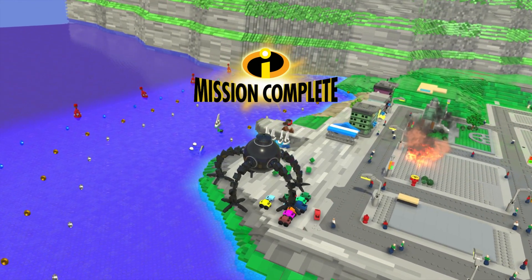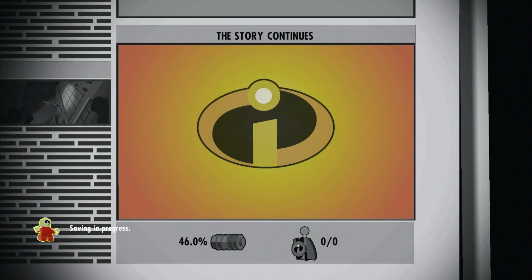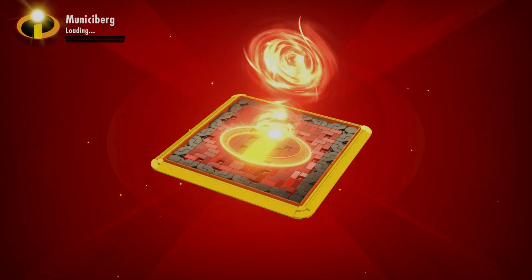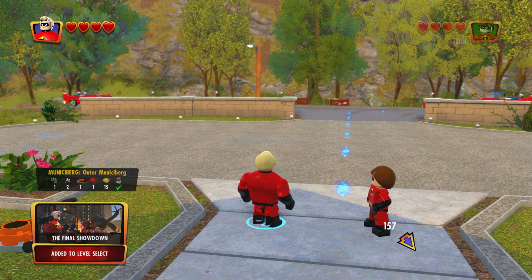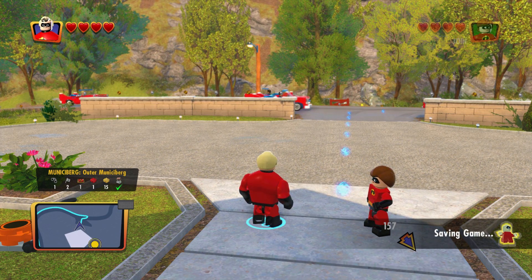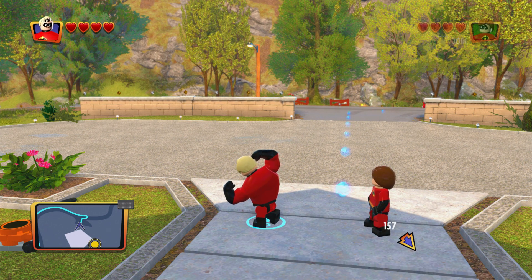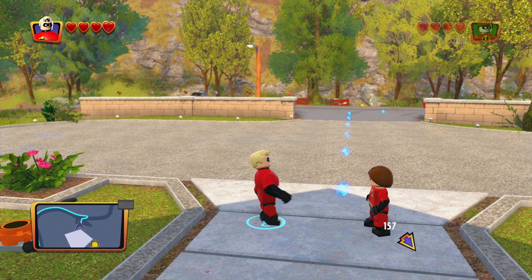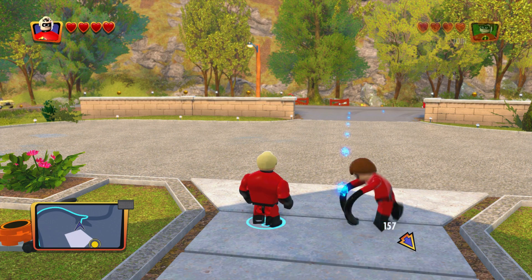Mission complete. Good job, Omnidroid, you monster. And we got the trophy for completing that mission. Alright, so we've completed all of the levels now, but there's still plenty to do for 100%. We still need to do all of the challenges, all of the crime waves, a bunch of other stuff we haven't gotten to — time trials, family builds, gold breaks, stuff like that. And then we also need to go back to each one of the levels to grab all of the minikits in free play mode. So still plenty to do.